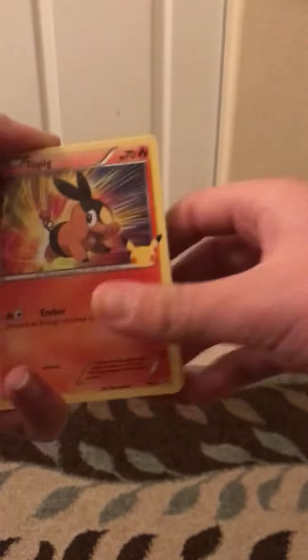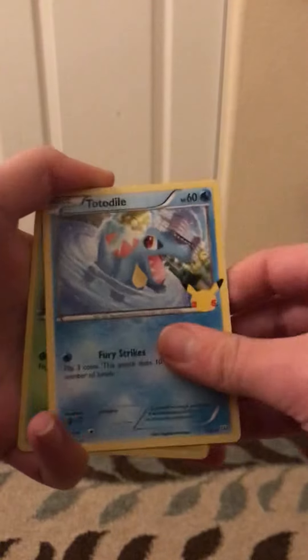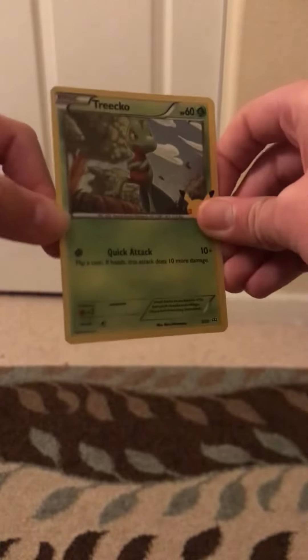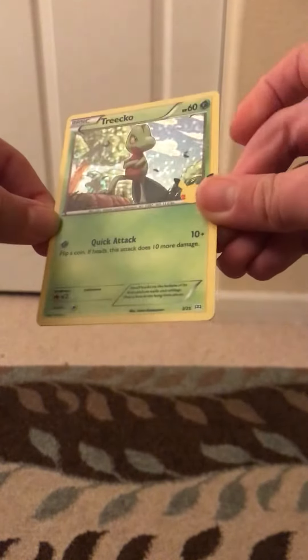Broker, Tepig, Totodile, Chikorita. The holos are going for around $10, I'm pretty sure. They're really cool.